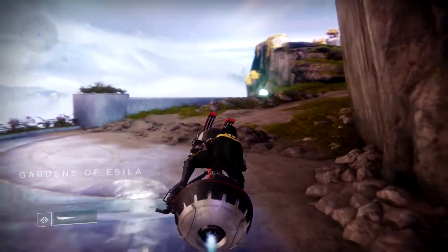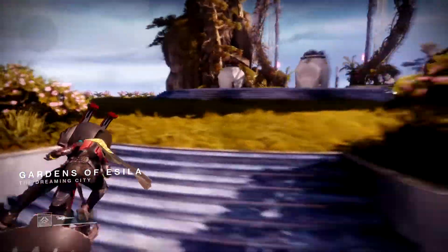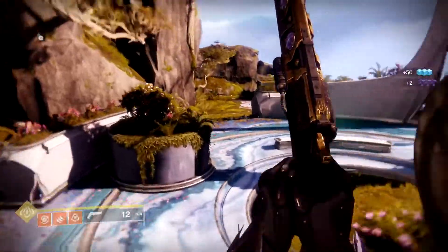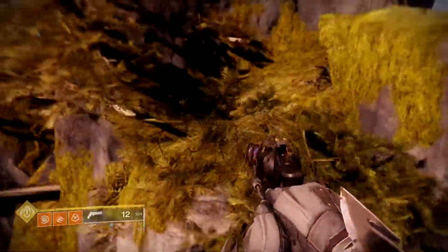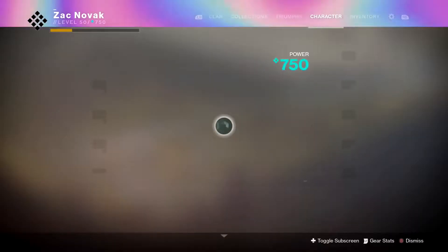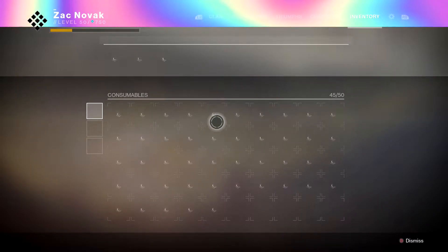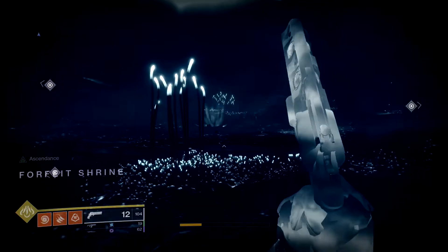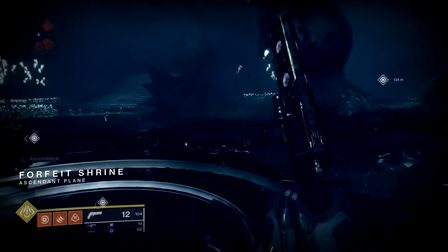Once you've gotten through this little area there are going to be enemies here — simply go through and take them out to clear the area so you don't get shot. Then jump up on this set of rocks, go into your inventory, pop the Tincture of the Queen's Foil, and then jump into this giant portal.